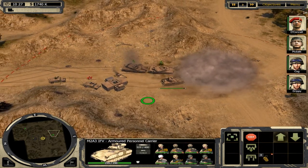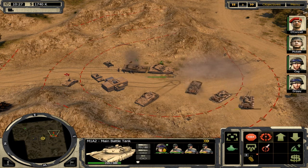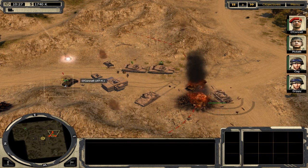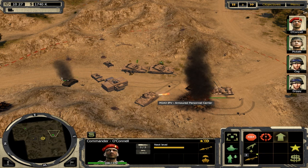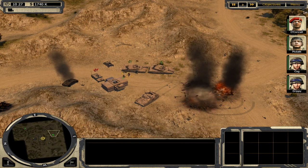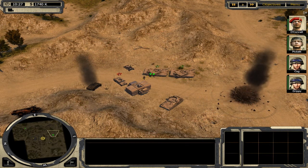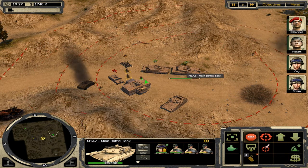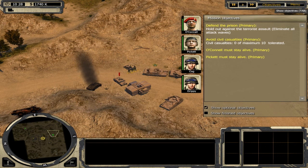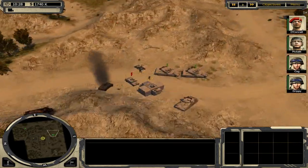I'm going to deploy my air station right there. Just another light vehicle code — ready for action. I must find those rocket launchers. Just going to repair those things. I must always hold against enemy attack.